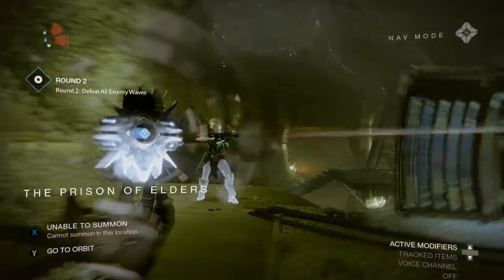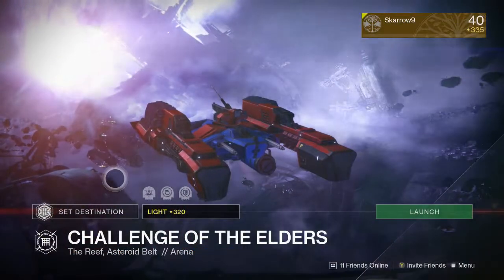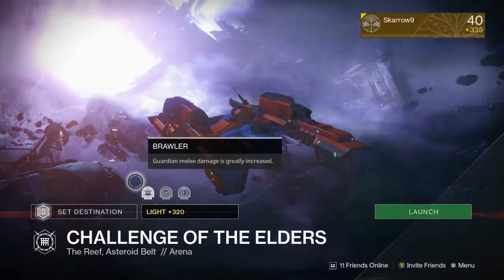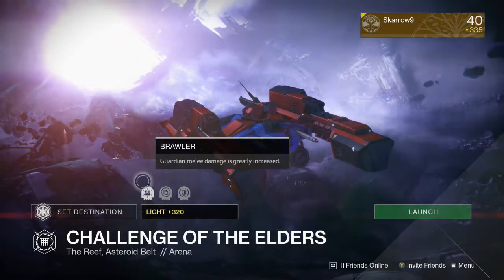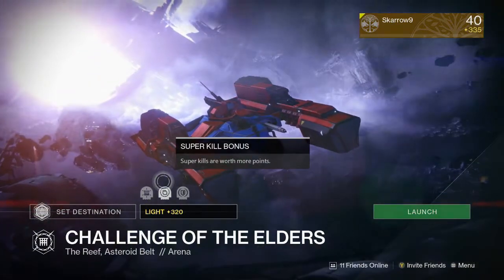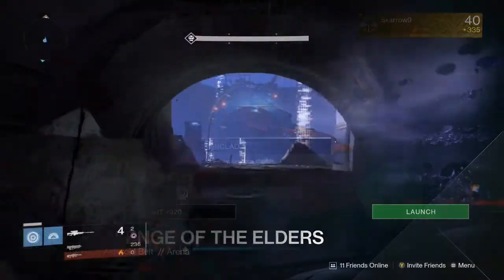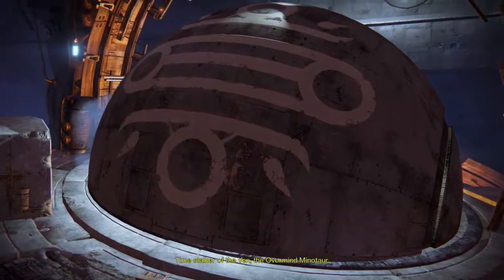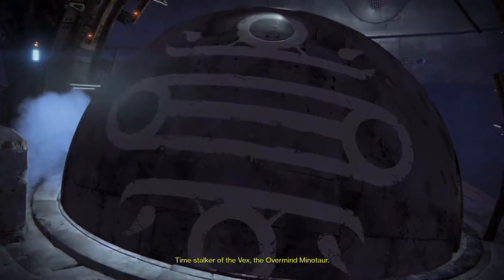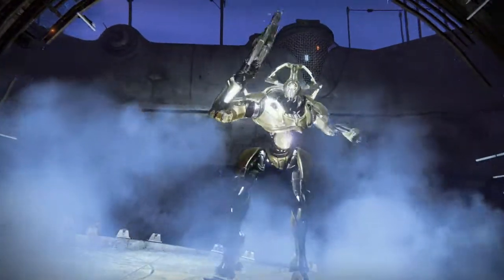Let's get into it. First let's take a look at the modifiers that are going to be active this week. We have Brawler, which increases the melee damage done by the Guardian. Secondly we have the Super Bonus Points modifier, which grants more points from super kills. Because of this I would definitely recommend having a couple of Hammer Titans or Stormcallers on your team to maximize your points. Finally we have Ironclad, which makes enemies that don't usually have a shield spawn with one. Overall these are pretty easy modifiers — maximize your points by getting as many super kills as you can.